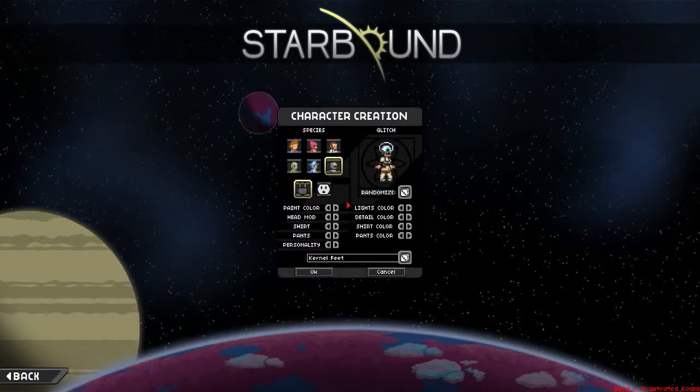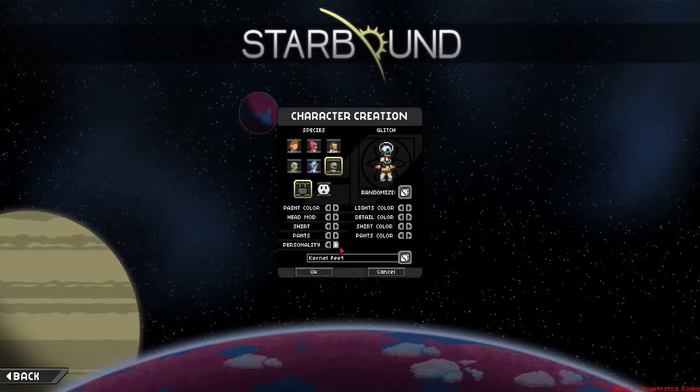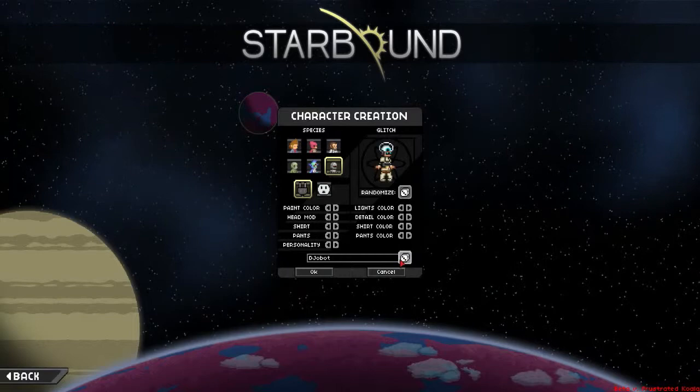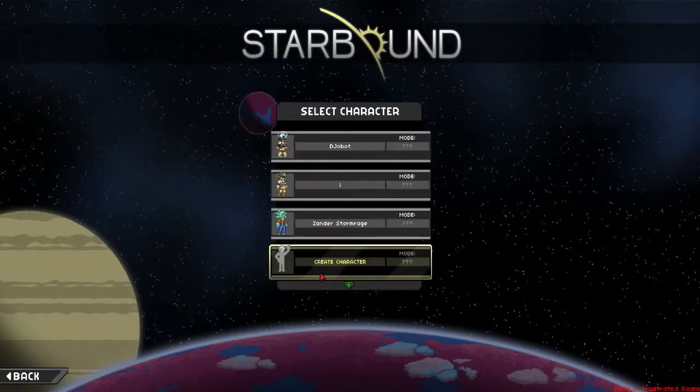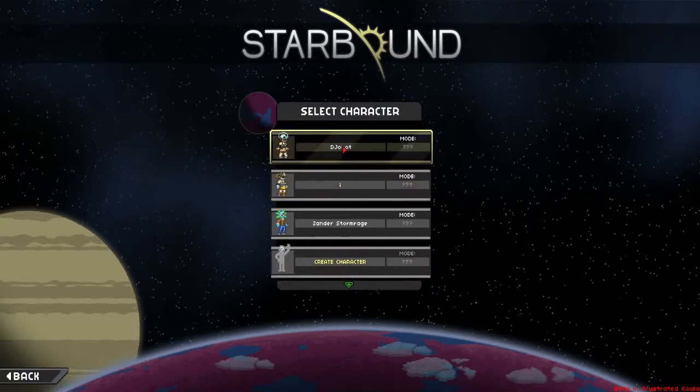Anyway, I'm just going to create a Glitch character. You can randomly generate names. Okay, that's going to be me — 'Joe Bot.' So let's go right in.